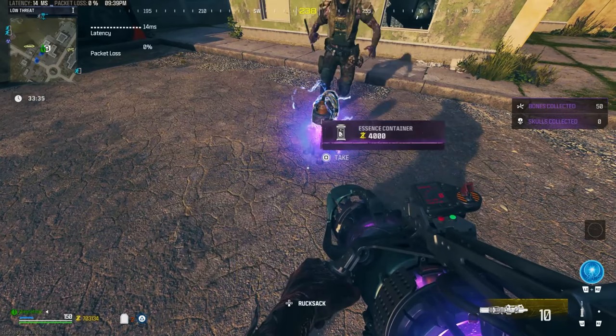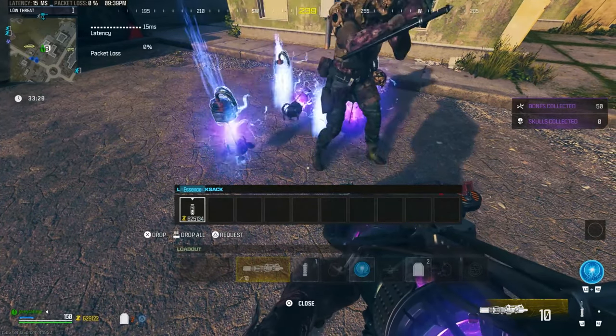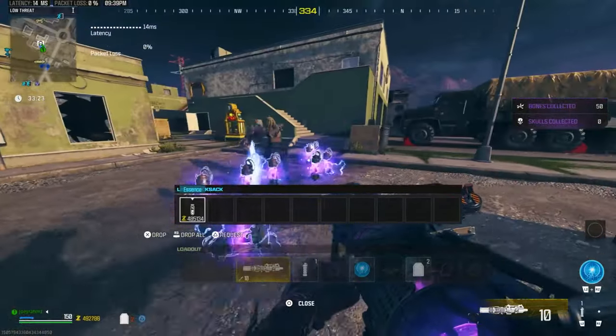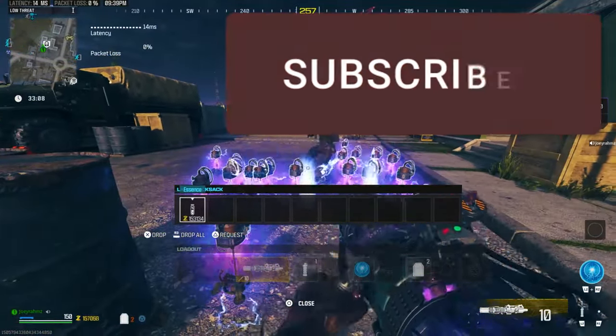When you die and come back the next game, the exact same spot where you pleaded for help is going to have a Tombstone — even if you don't have the Tombstone perk, it's still going to be there. When you join the next game, redo the steps and voila, that's it. See you guys tomorrow — subscribe.